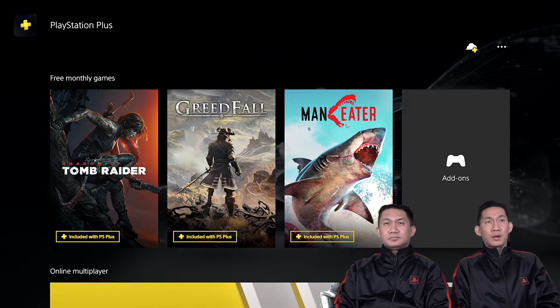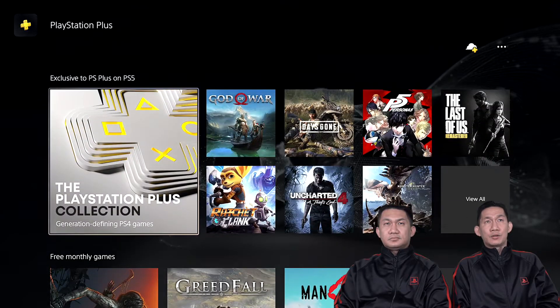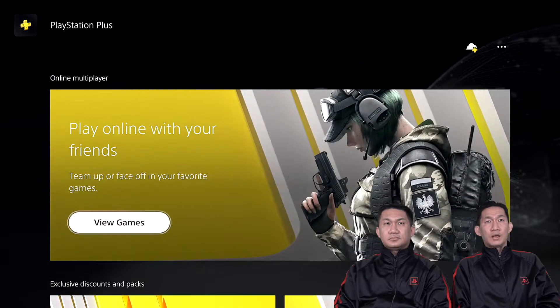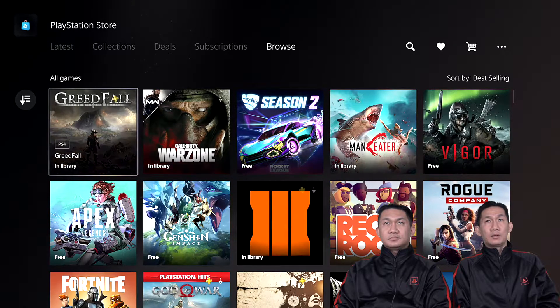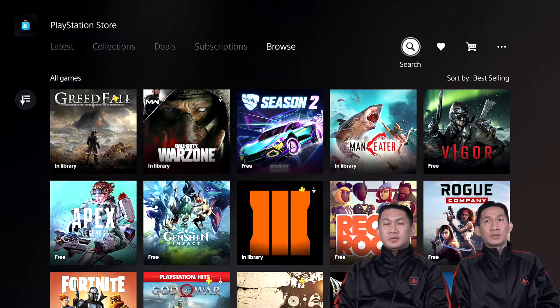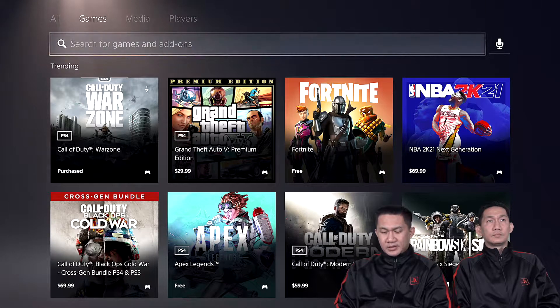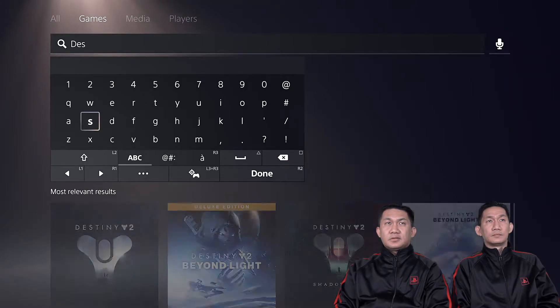We already know the free games for February, so let's search for them. Exit out and use R1 or the D-pad to go to Search. So here are the free games for February 2021 — we have Control, and let's start with the PlayStation 5 game: Destruction All Stars.